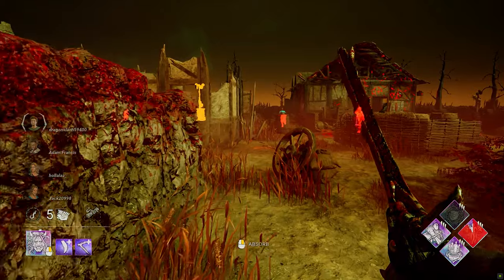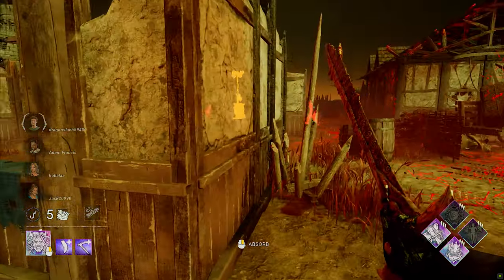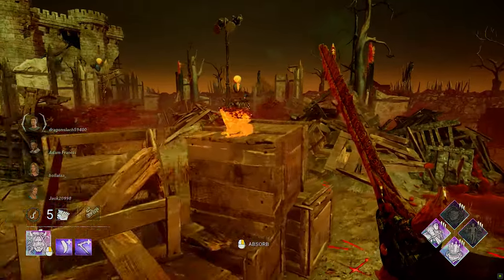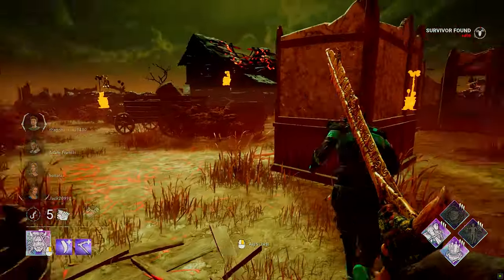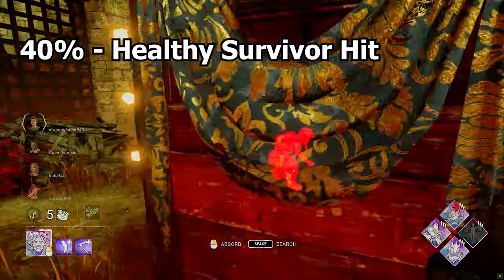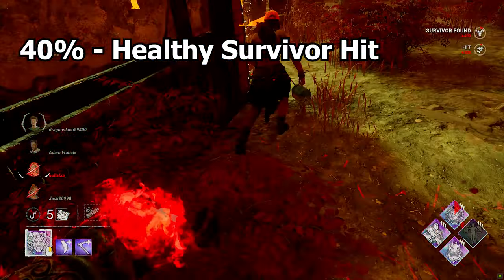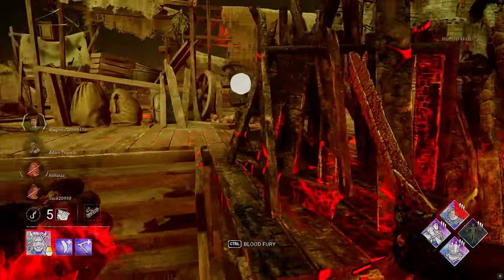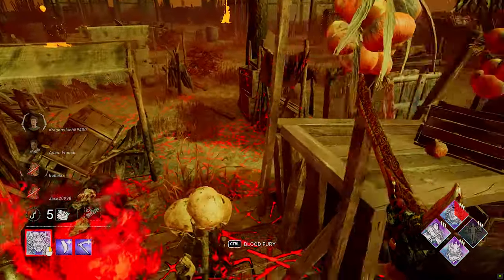Oni's power is unique in the fact that he starts the game very, very weak. He's basically an M1 killer and he needs blood orbs to gain his secondary ability. To gain blood orbs, you have to hit survivors. Hitting a healthy survivor grants you 40% of your power. Once a survivor is injured, they drop two orbs every four seconds naturally, and a further two orbs per action performed — throwing pallets, vaulting, etc. That can be changed with add-ons.